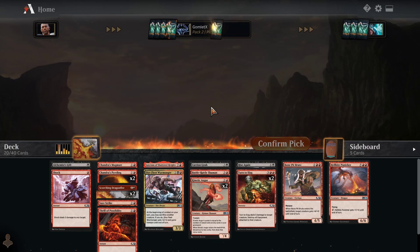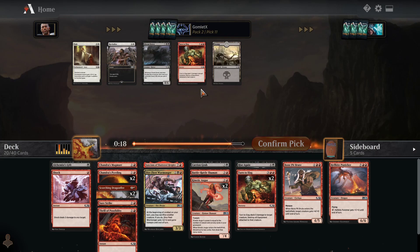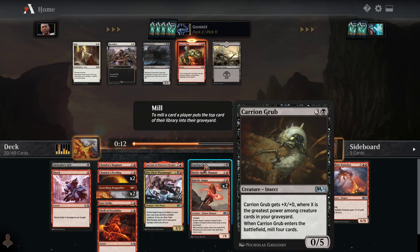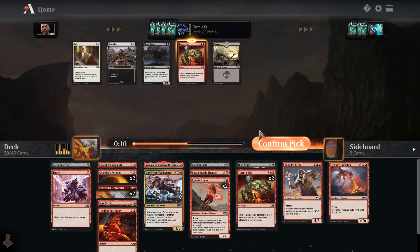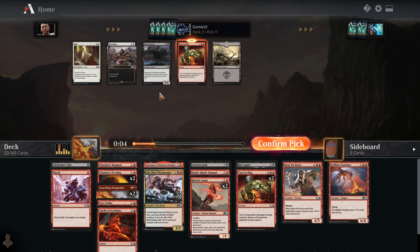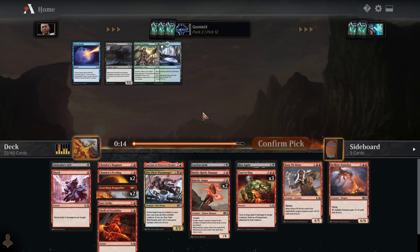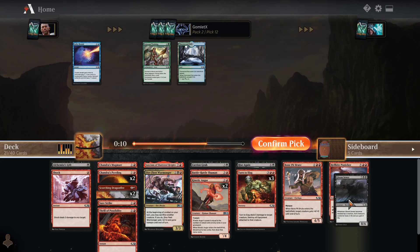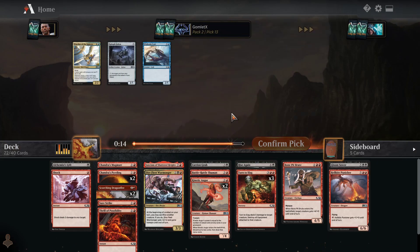Definitely going to take another Kinetic Augur. But this 8/6? That's really good with Carrion Grub and Rise Again. But I feel like Turn to Slags we're so much less likely to see — we might see a Gloom Sower just last pick. Because people never take those. And see what I'm talking about? No one took this Gloom Sower, so it's going to go right into this deck.